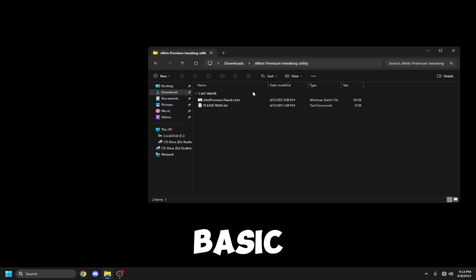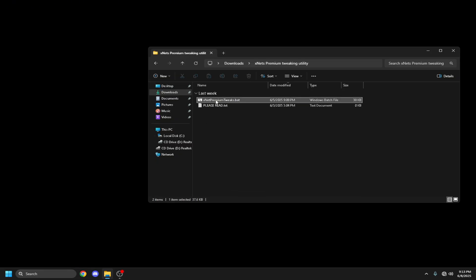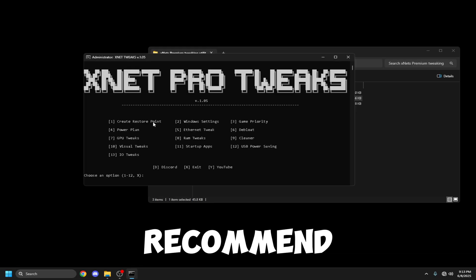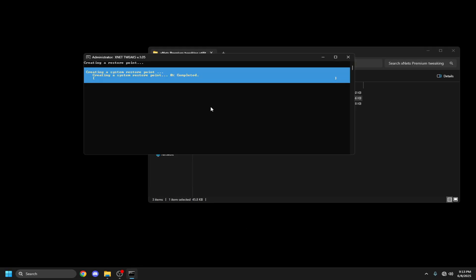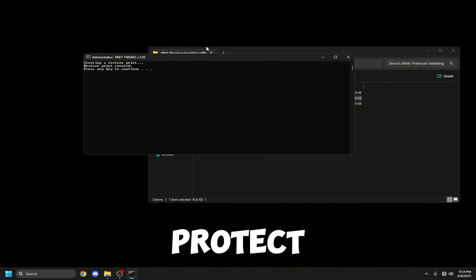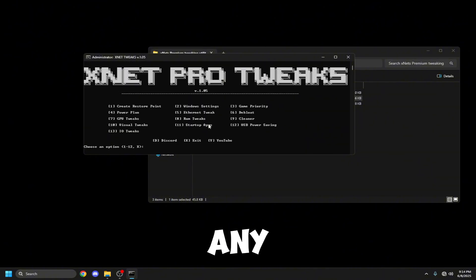If you get the premium utility — we will be doing another video for the basic tweaks, but this video is only for the premium tweaks. All you need to do is right-click, click 'Run as Administrator,' and then click Yes. After it opens, I would recommend first clicking one and creating a restore point. This will not decrease performance — all it does is protect your PC.